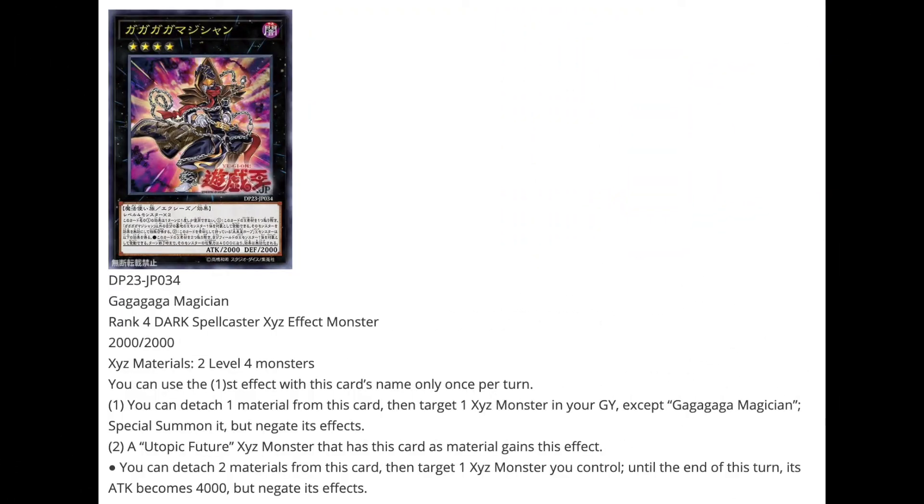Next we have Yuma's support: Ga Ga Ga Magician, a Rank 4 Dark Spellcaster Xyz Effect Monster, 2000 attack and defense, requires 2 level 4 monsters. First effect: detach one material and target an Xyz monster in your graveyard (except itself) to Special Summon it, but negate its effects. Second effect: a Utopic Future Xyz monster that has this card as material gains this effect — detach two materials, target one Xyz monster you control; until end of turn it becomes 4000 attack and its effects are negated. Not particularly amazing; it seems to support Rank-Up Magic plays, but we'll need to see more cards to gauge its full potential.